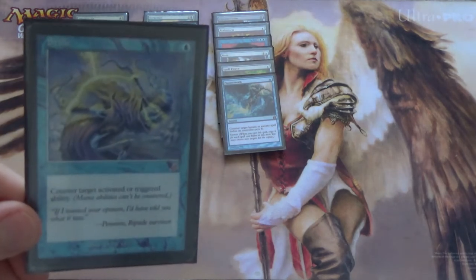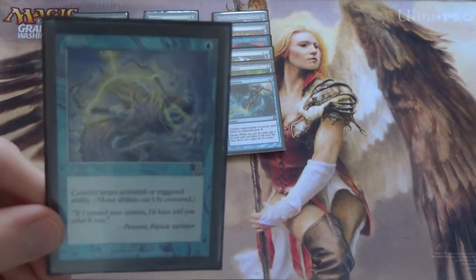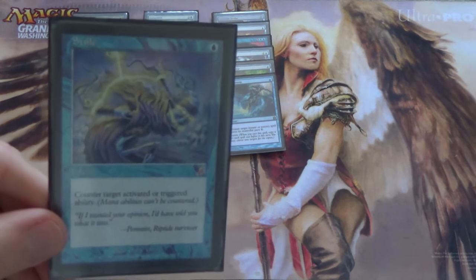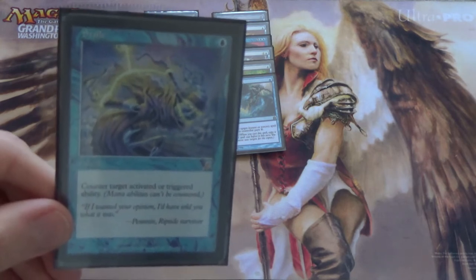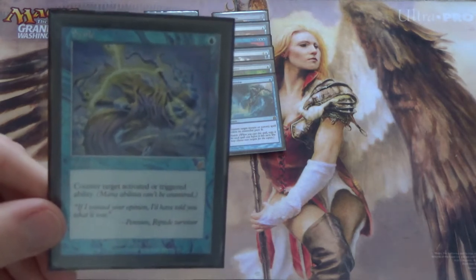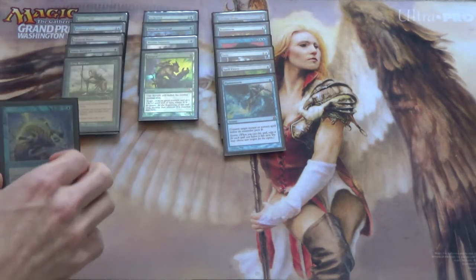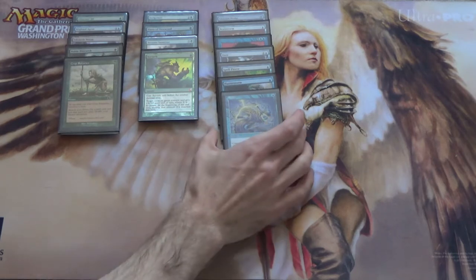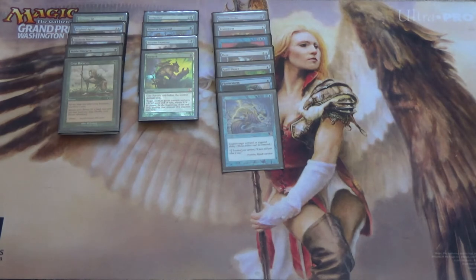Next we have Stifle — a silly card not seen in too many Infect lists, so I suppose this is my own flair. It could very well be another Spell Pierce. But for the same reason Delver decks can often run Stifle, we can too. This gives us the ability to play a tempo game more readily. If we can get a little bit ahead on board, playing a one-mana Wasteland in blue is often where we want to be. You may have noticed that Legacy decks run so few lands that one Stifle can be backbreaking — and being able to shuffle your deck off Fetchlands is what makes Brainstorm so good.